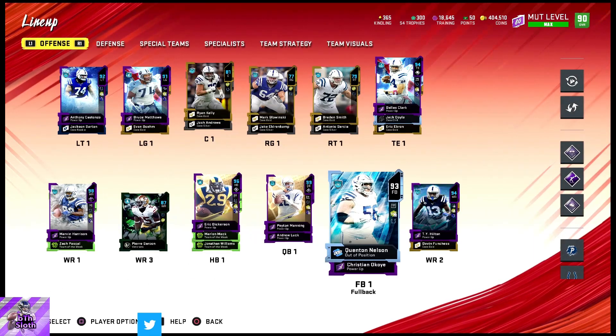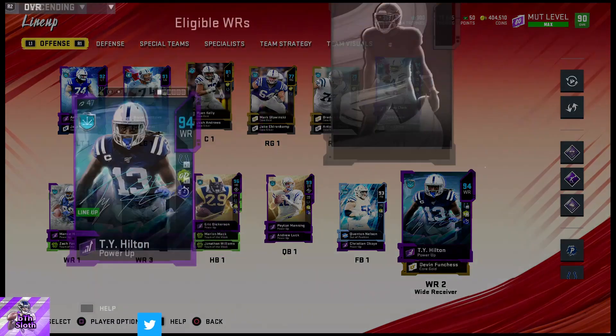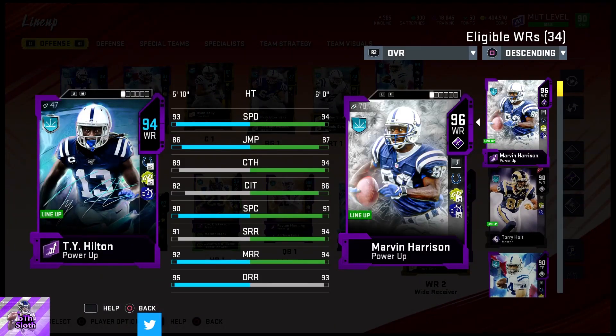We've all seen Dallas Clark from my Ravens team already. Ty Hilton — I thought he had 97 speed, but actually 93 speed. Yikes. Well, he has good route running at least.